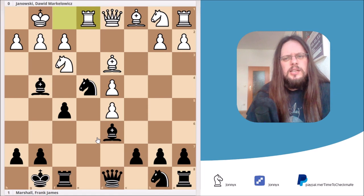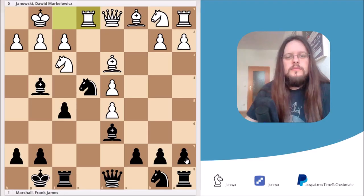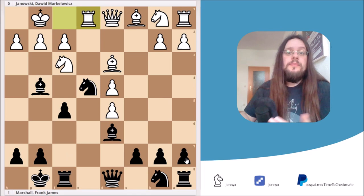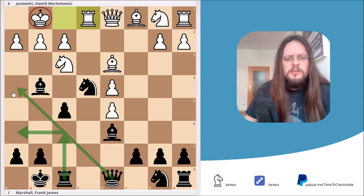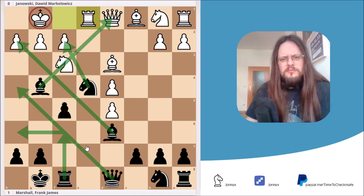I'll give you three seconds to pause the video. Well, I hope you've found the solution. If not, here's a hint: Black's pieces are already pretty well lined up for an attack against White's king. The rook could swing over, the queen could come in, the bishop is pinning the knight because of the queen, this bishop is threatening on h2, and this knight is threatening on f2. So there's probably a sacrifice worth thinking about.